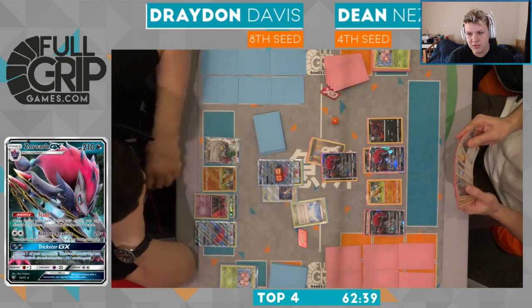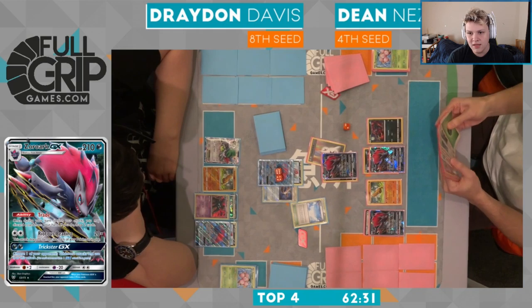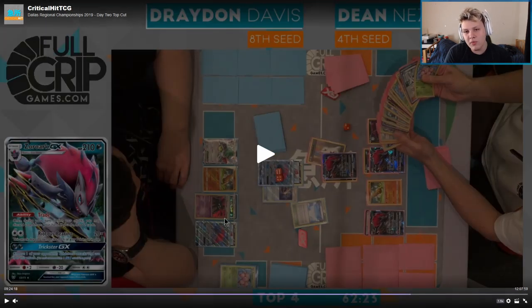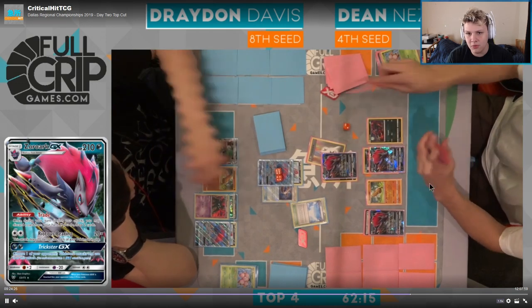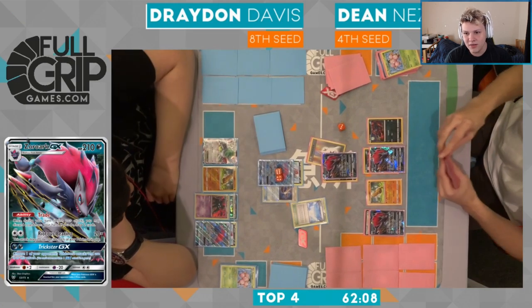Here's the trade one from Dean. We should see prop trade two coming up — I think I would still like to have Dean KO the Garb here if he can. I'm sure he'll be able to kill the Garb this turn. Sometimes the Zorogarb players play Acerola, but they rarely do, so this damage on the Zork is staying in play forever. All I would like to see from Dean is get rid of this Garbodor — make it so you can't be ability locked anymore.